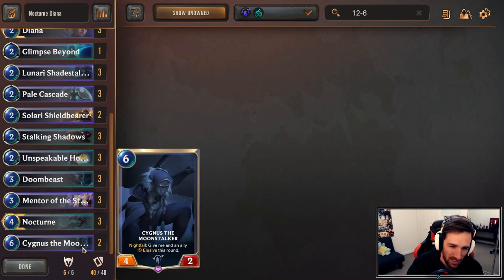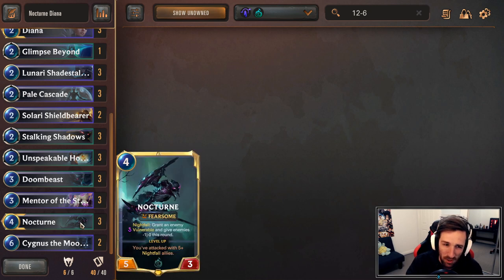This is a very aggressive deck — all in — and you look to kind of close out the game. Sometimes with Moonstalker on the elusive, sometimes Nocturne can get in a bit of damage. I've been finding Nocturne to be, unironically, maybe even a considerable cut, but for now it has the Nightfall synergy. It's kind of a 5/3 that usually gets to connect some face damage, granting vulnerability and tweaking things so we can connect as much face damage as possible.